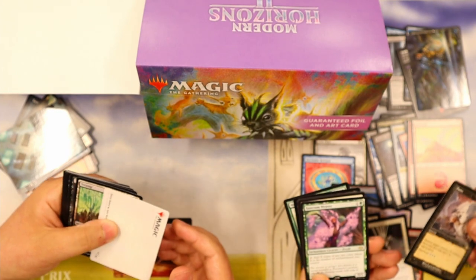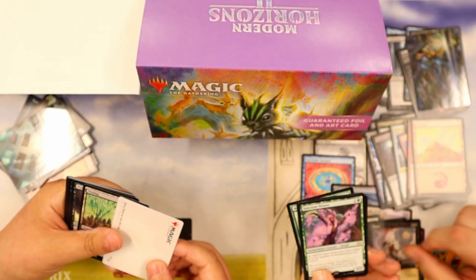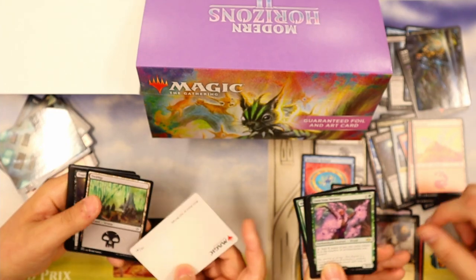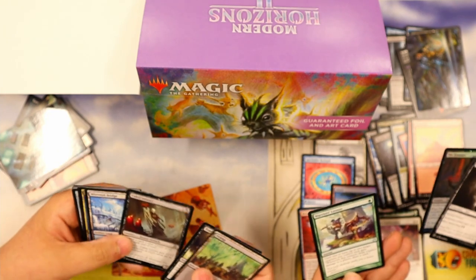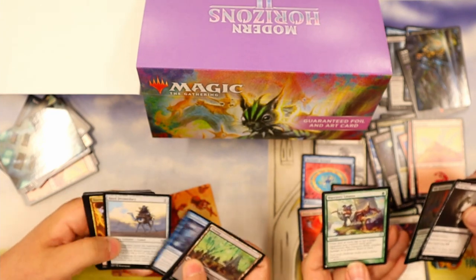Sanctum Weaver — that's the new Serra's Sanctum but creature style. X is the number of enchantments you control. Man, they are really pushing... with a Solitary Confinement, with a sketch card. It's like a theme pack. That's definitely a Theros reprint card.